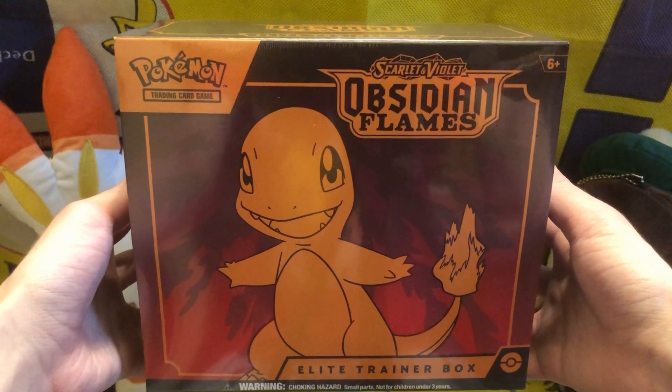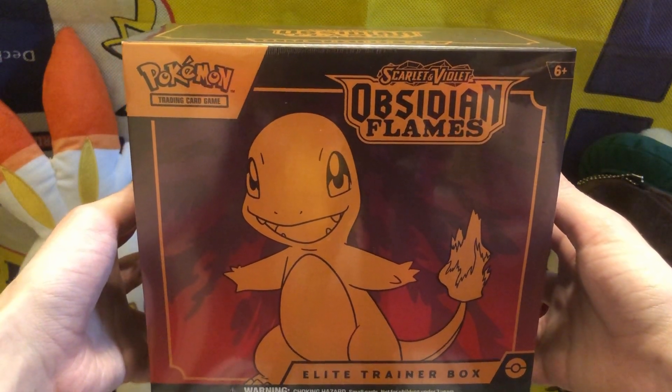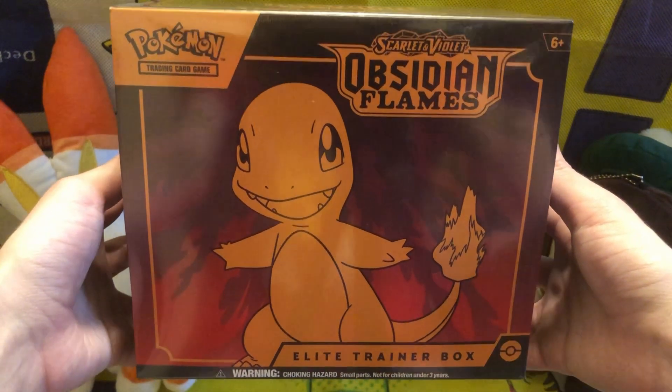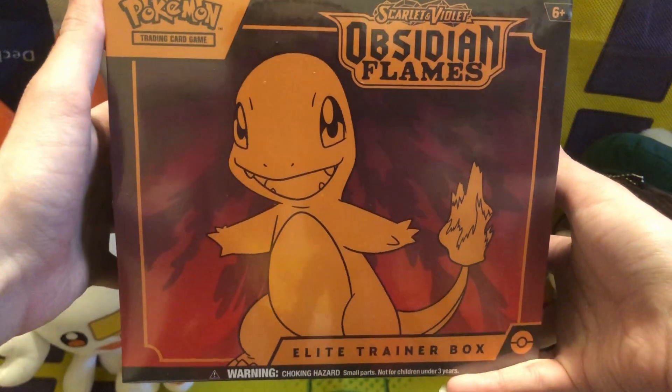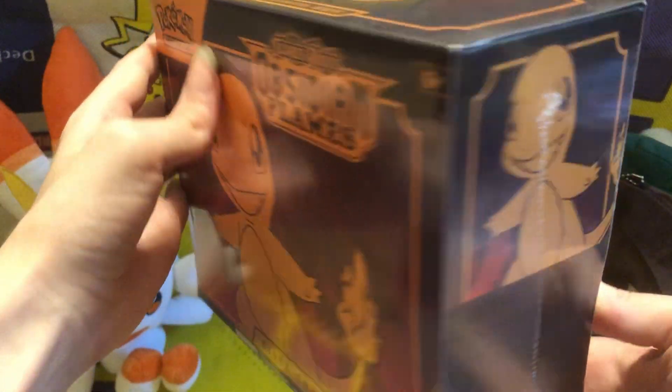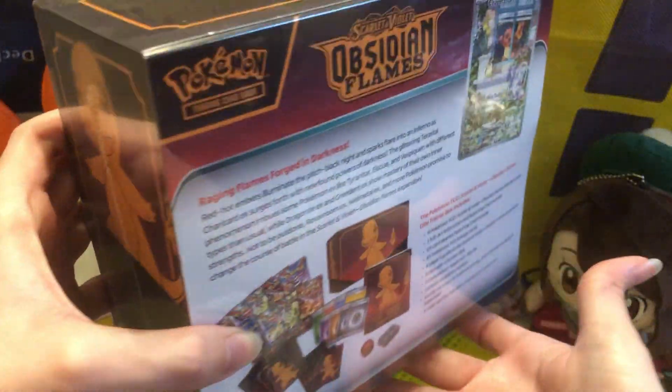What's up everyone, Logo from Keon here. Today I will be unboxing the Pokemon Scarlet and Violet Obsidian Flames Elite Trainer box. Very cool looking, got Charmander. I'll be honest, I wanted to skip this set, but then I remembered that I wanted to skip it after I bought it.